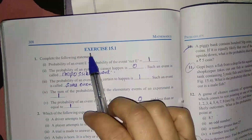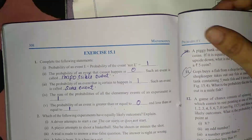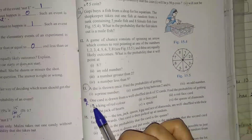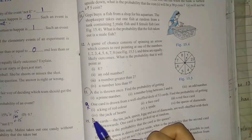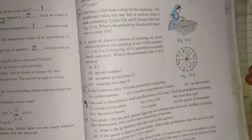We are doing exercise 15.1. In the last two lectures we completed 13 questions. Today we will start from question number 14. But before starting, since our next two questions 14 and 15 are related to playing cards, first I will tell you about playing cards. So let us start.